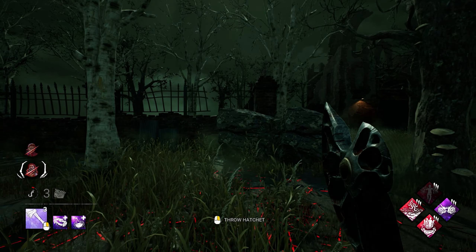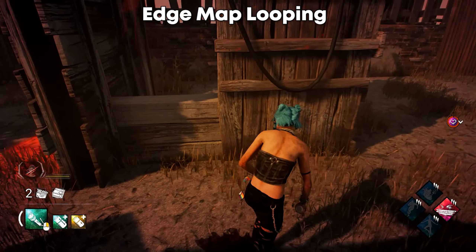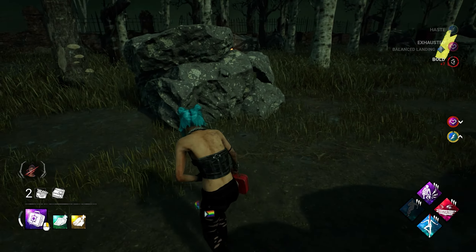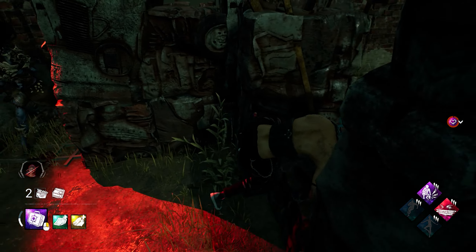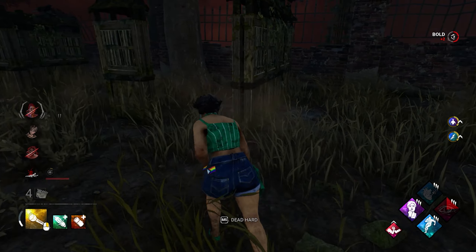It's inevitable that at some point you're going to go down. When you do, make sure you go down in an area that's inconvenient for the killer — try to go down as far as possible from any 3-gen the killer is trying to hold. Run edge-map and waste as much time as possible if you have no other resources. In this game, time is the most valuable resource — the more time you waste of a killer, the less time they have to pressure your teammates off generators, and the quicker you might be able to escape.